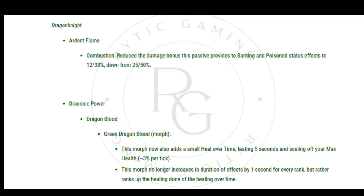Draconic Power — Dragonblood, Green Dragonblood Morph: This morph now also adds a small heal over time lasting 5 seconds and scaling off your max health at 3% per tick. This morph no longer increases the duration of effects by 1 second for every rank, but rather ranks up the healing done of the healing over time.